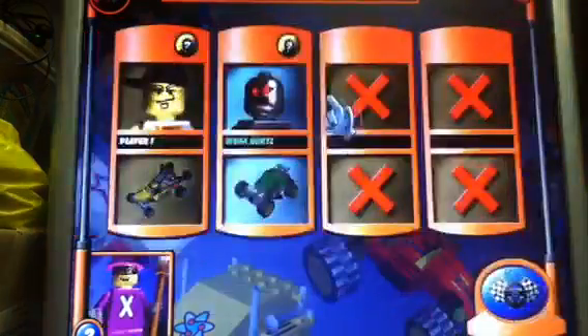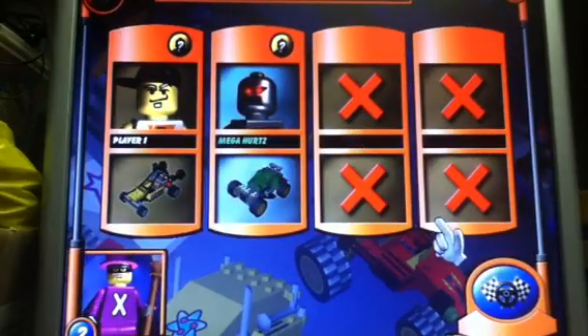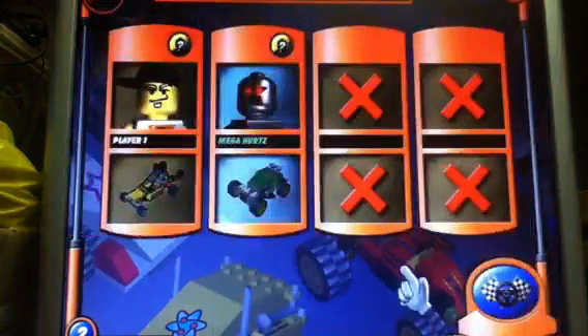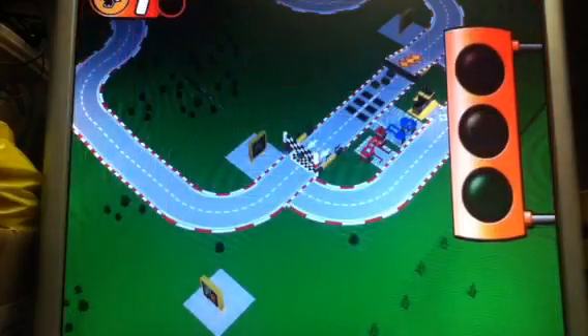So let's get down to racing. This is where we look at who is competing in the race. I'm going to turn off Mr. X just so we don't have all the interruptions, even though he's explaining things.